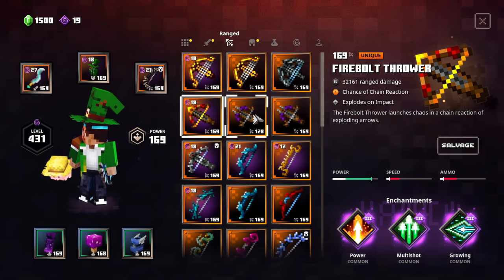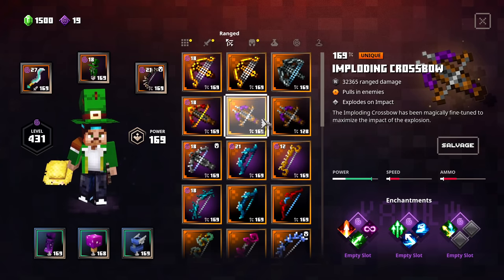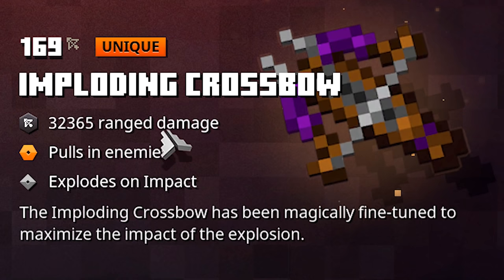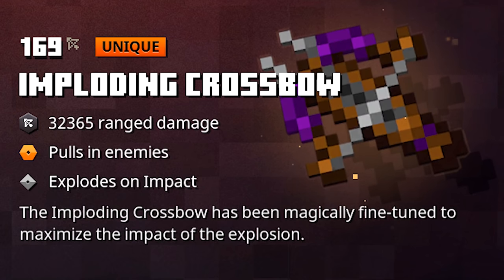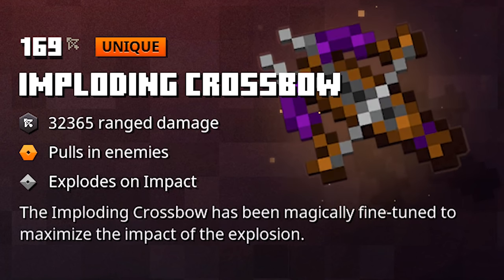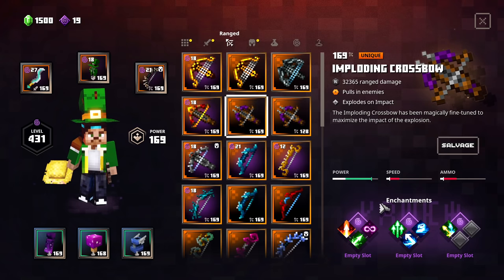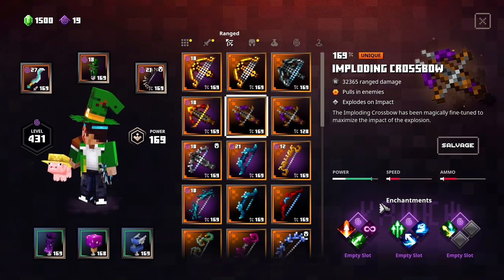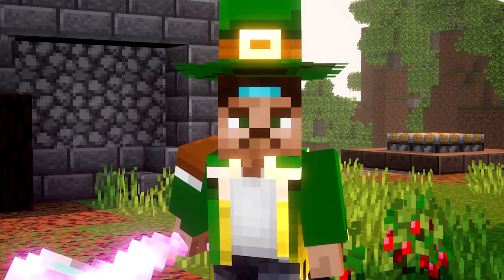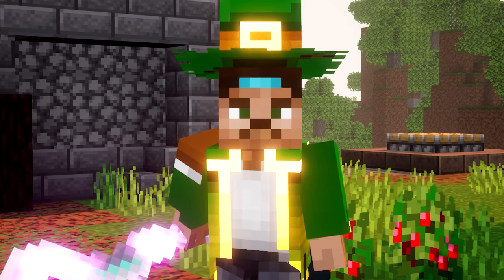We have the Firebolt Throwers and also the Imploding Crossbows — both are really great. The Imploding Crossbow explodes on impact but actually pulls enemies in. You could go with Power, Multishot, or Chain Reaction. The Chain Reaction will shoot to all the enemies, which is pretty crazy — they already get sucked in and then it scatters the shot. That is a very awesome combo, though personally I'm not a huge fan of these heavy exploding crossbows.